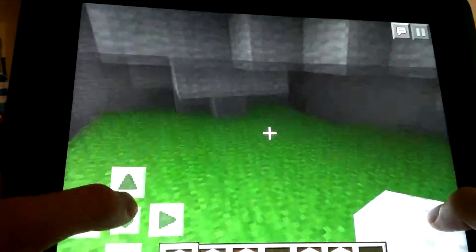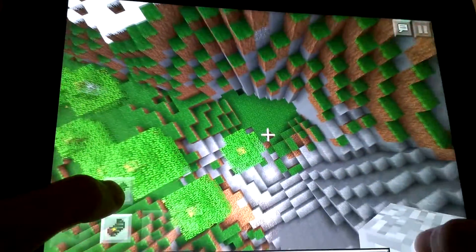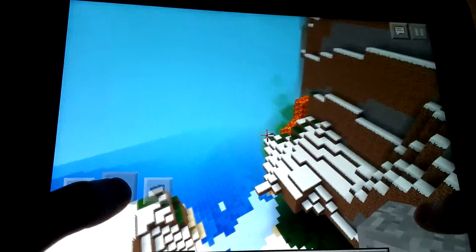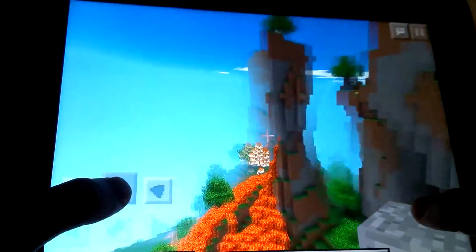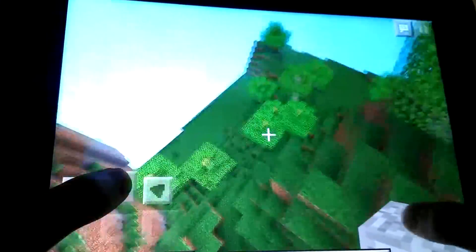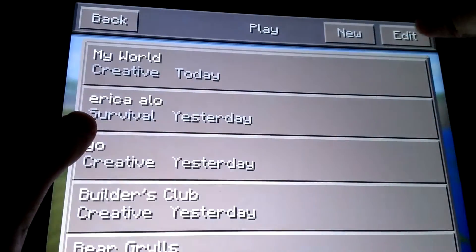Let's do a recap of this seed. This seed has not one but two lava sources, lots and lots of waterfalls, lots of caves — and look, that tree is on fire, and that other tree is on fire. Craters, caves, waterfalls, lava falls — two of them. This is just an amazing seed, but I think there's another seed that can compete with it.